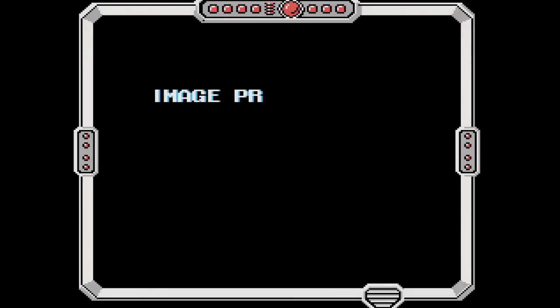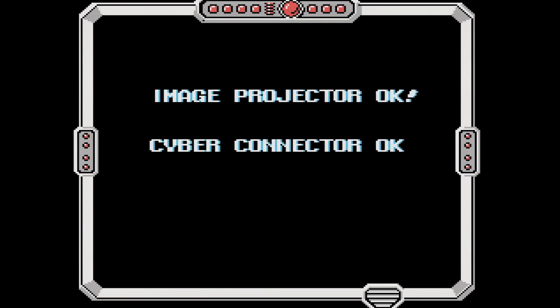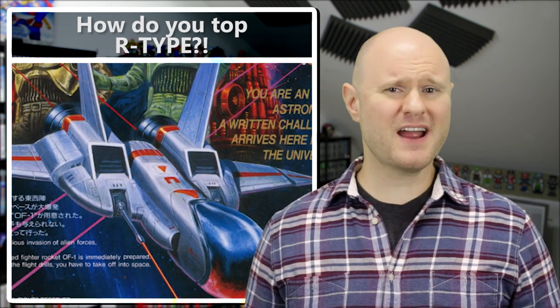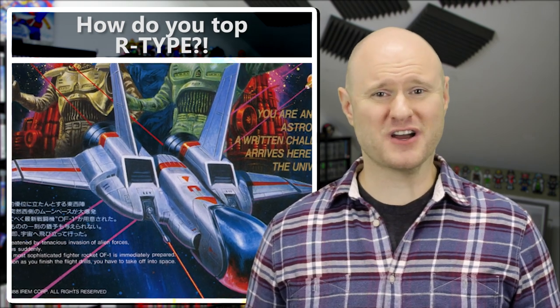Image Fight opens with a cryptic message that reads like system boot-up information. Going into this fresh, I was initially confused but gave it little thought. What followed was a fairly standard shooter, which to be fair wasn't exactly the NES's strong suit.